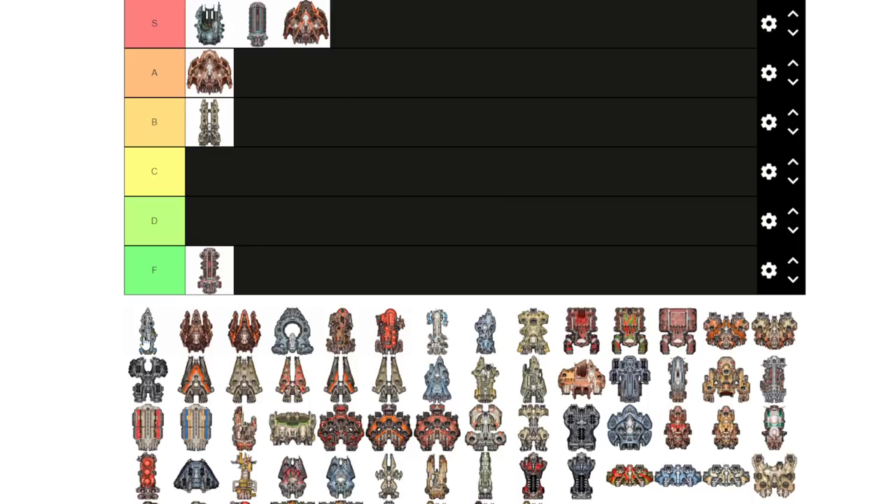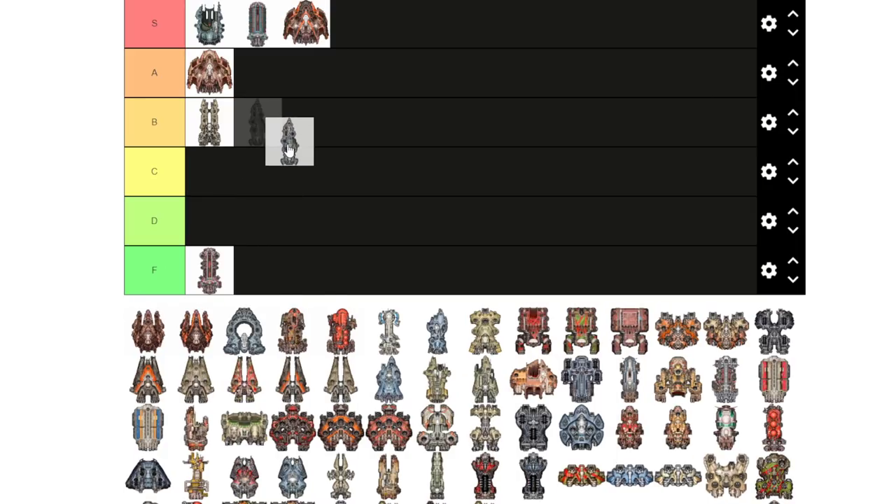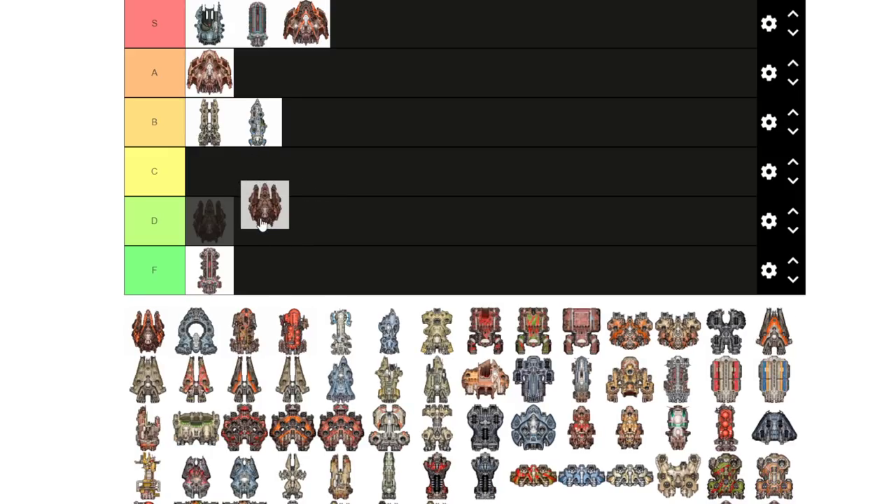The Odyssey — I don't really use this ship that much. It is a great ship, especially if you put exotic weapons on it since the armaments complement that style. But for me, I just don't know how to pilot it effectively. It's a carrier, it's support, it's close combat, it's fast and maneuverable — it does everything but doesn't do one thing particularly well.